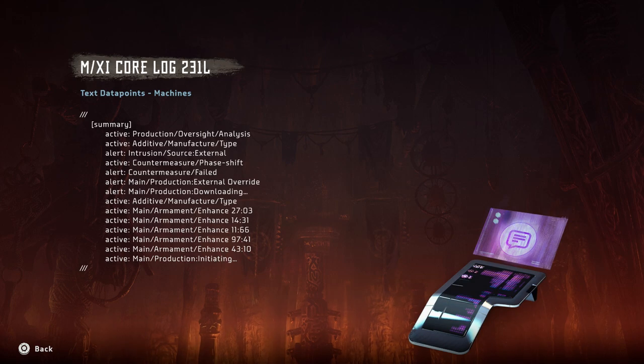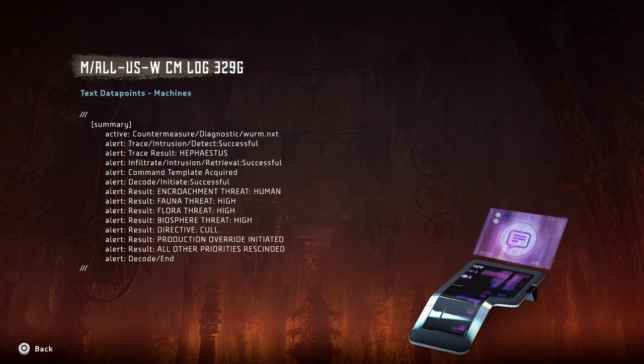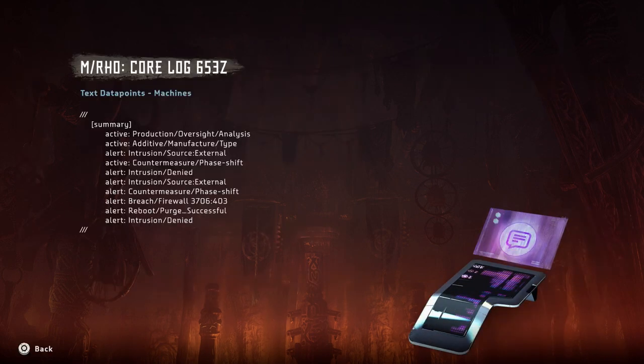Armament enhance. Diagnostic slash worm. Intrusion detect successful. Trace result — Hephaestus. Encroachment threat: Human. Fauna threat: High. Biosphere threat: High. Direct cull. Production override initiated. All other priorities rescinded. Wow. Interesting.